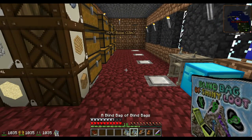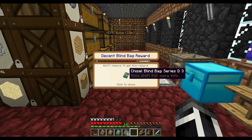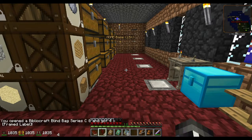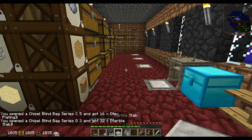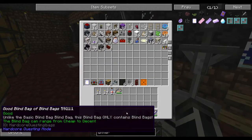Good blind bags. Then we have a blind bag of blind bags - let's go for these first. Bibliocraft. Alright. Chisel blind bag. Another chisel blind bag. Build a frame, frame labels. Open chisel C5 - got hex planting. No idea. And... Marble! That's not too bad. I can live with those.